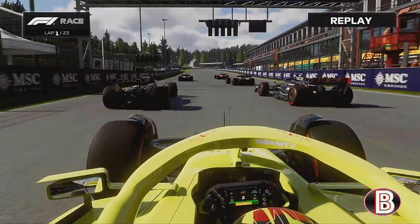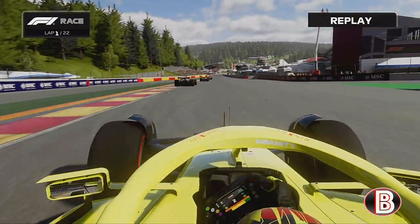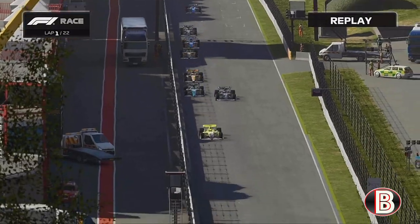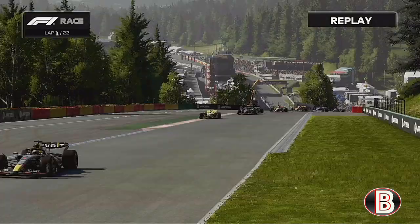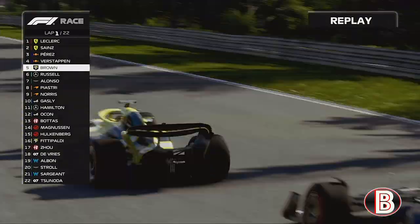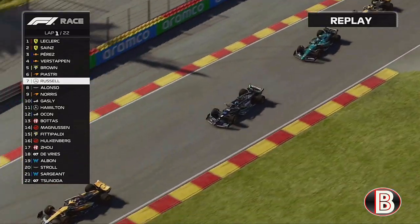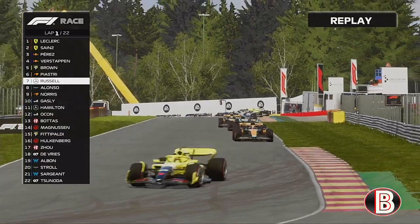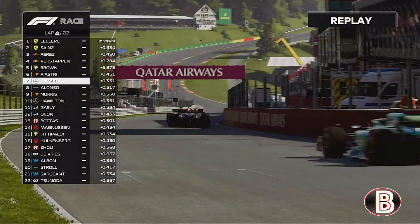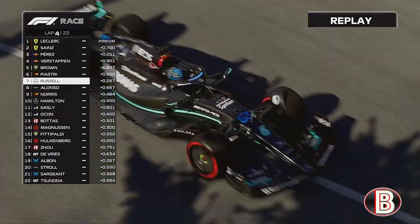Lights out and away we go — we've got a good start, going to the inside with slight contact alongside. We get pinched in the middle between the Mercedes and Fernando Alonso, then jump through the middle of both of them, going wheel to wheel through Eau Rouge. The Mercedes of George Russell gains a place, and Max Verstappen is long gone — we won't be touching him in this race. Up the inside goes George; we shut the door on him, and Lando goes round the outside of George and is through — now behind us.